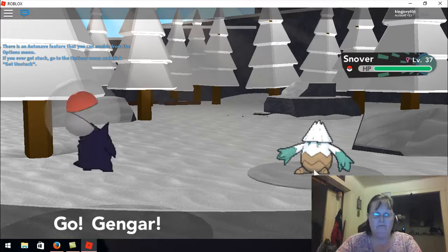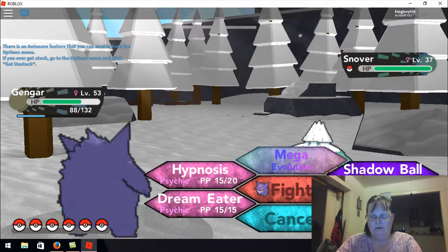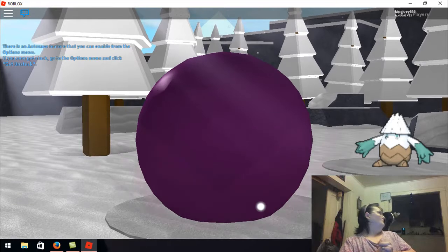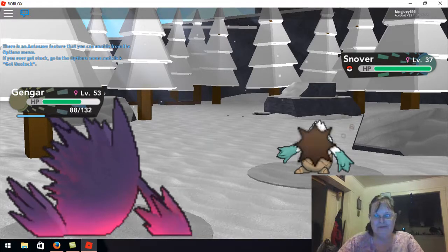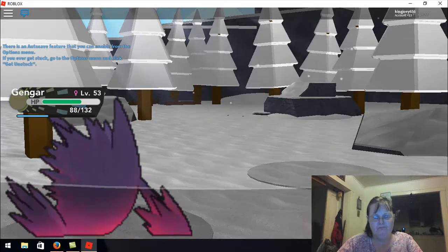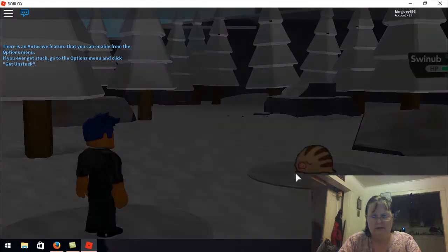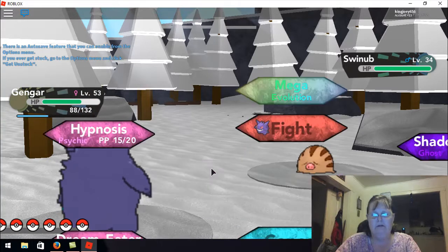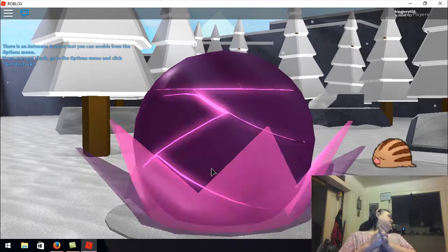Another Swinub! Let's check it out to see what it is. We gotta catch a Swinub and I've got Ivysaur's Hypnosis — we gotta put this little Swinub to sleep. Use a Great Ball at level 34.